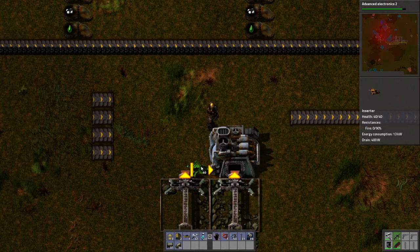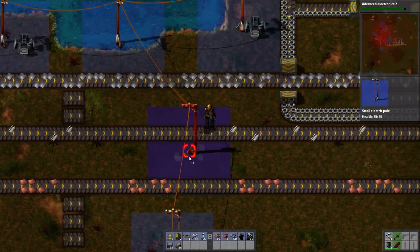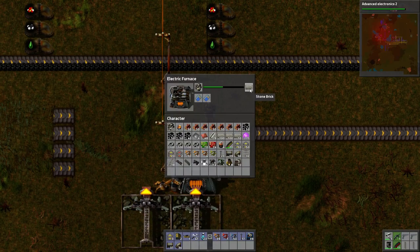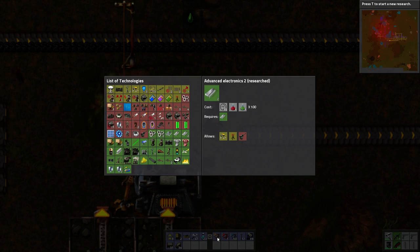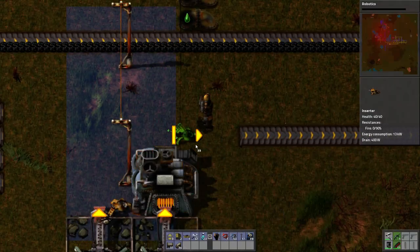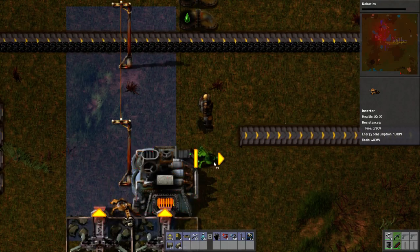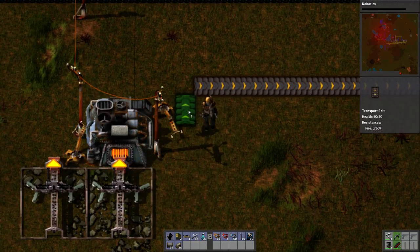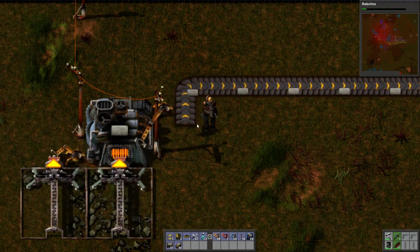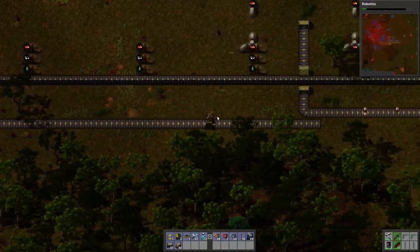Stone is not critical. There's only a few things that actually use stone and you only need to build them pretty much once and then you're done. Let's get some power going. He uses about two at a time. Then we're going to unload onto this belt.